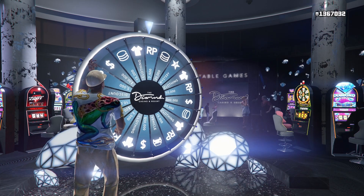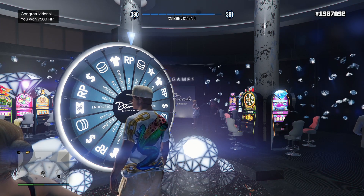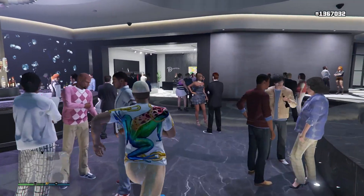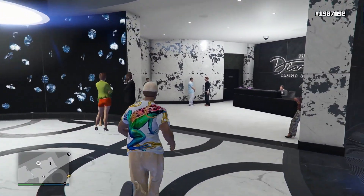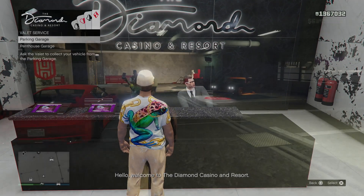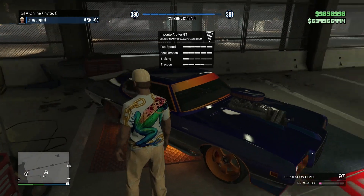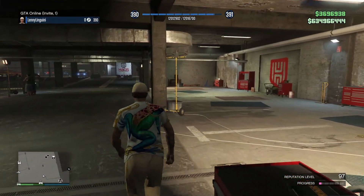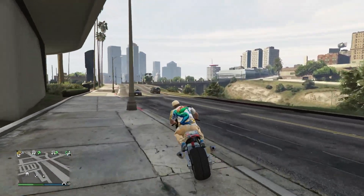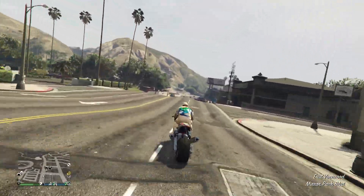Now there's also a handful of discounts happening. All Sprunk and E-Cola liveries remain free, and you can get free champagne at the nightclub. Nightclub properties are 40% off, nightclub equipment upgrades are 60% off, and security and staff upgrades are 50% off. The following vehicles are all 40% off: the Imponte Arbiter GT, the Ocelot Swinger, the Coil Brawler, the Buckingham Alpha Z1, the Atomic Blimp, the Tulip, and the Volcar Warner HKR.